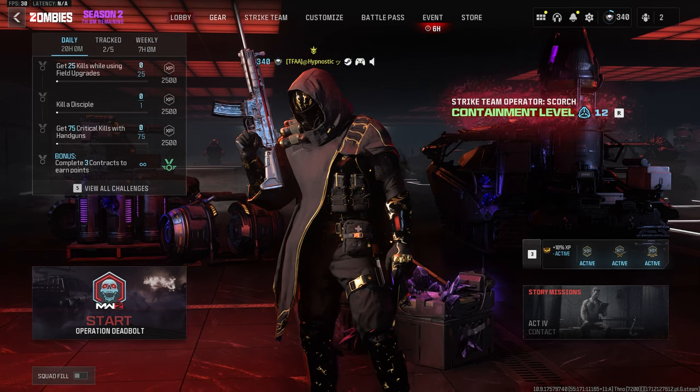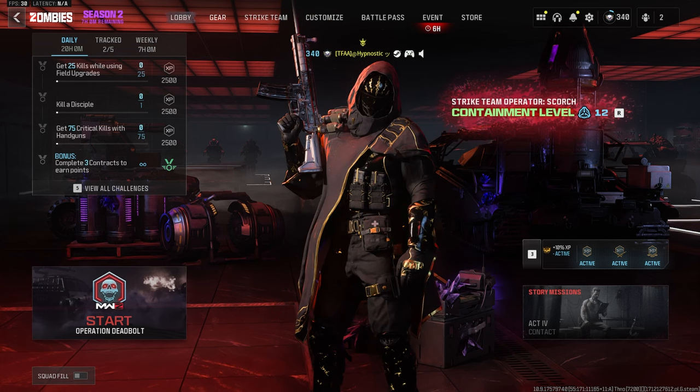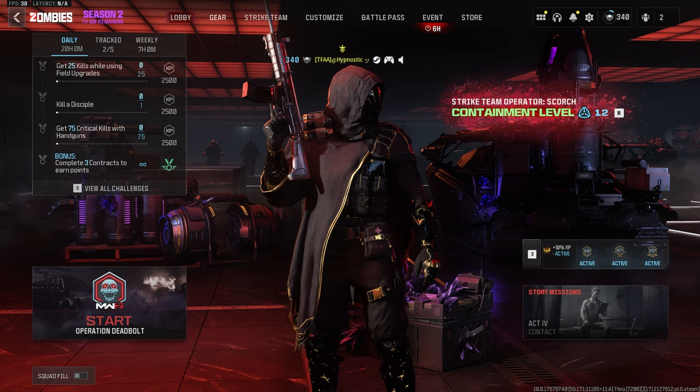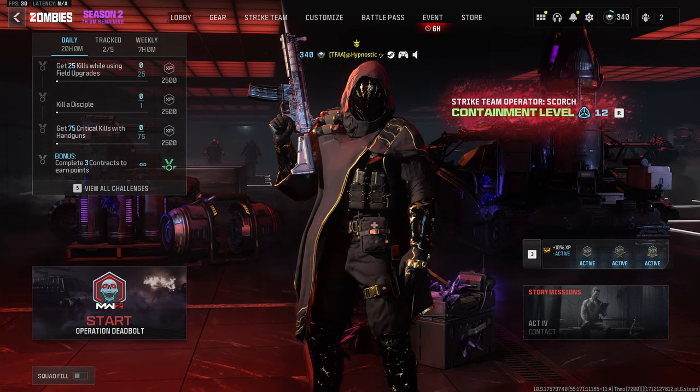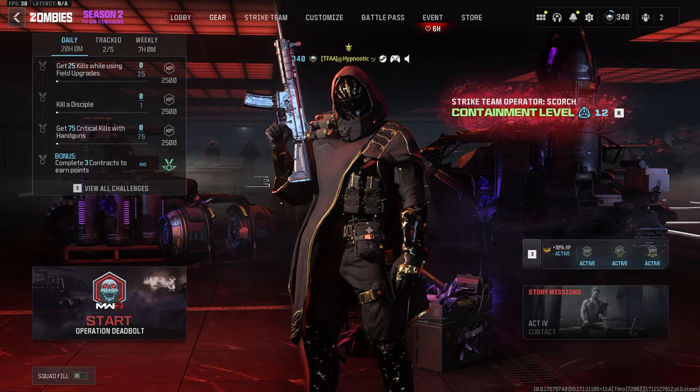The build I'm using for the TAC-56 is as follows: the Demo Clean Shot Rare Grip for ADS speed and sprint-to-fire speed; the SL Razerhawk Laser Light for the fastest ADS and sprint-to-fire speed boost; the 17.5 inch Tundra Pro Barrel to increase effective damage range; the TV Exalign Pro Stock for sprint speed and extra ADS speed; and the 60 round mag. Thanks again to John Baker for the suggestion — if you have any other suggestions, drop a comment below. Now let's head into the Tier 3 zone and the Dark Aether to see how it performs.